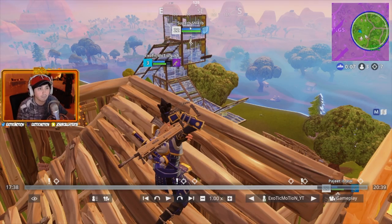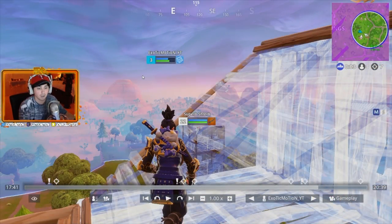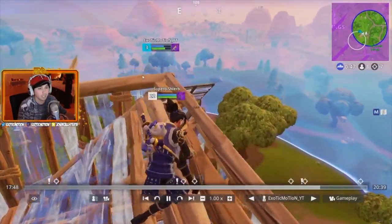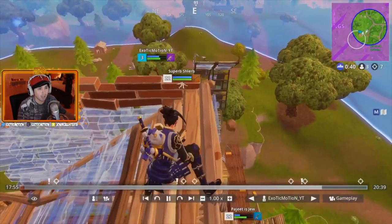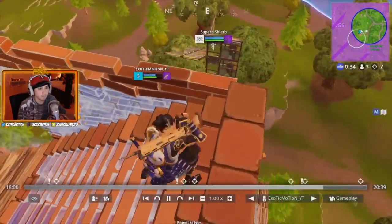That 70 headshot scares him into healing up and makes him chill out, so I can focus his teammate. Now that I hit him for 70, he's literally just going to hide and not rush me - he knows he needs to heal. I focus his friend to give him pressure and stop him from going for high ground. But these guys are dedicated to getting that high ground - super dedicated. I'm going to deny him, I will not let him get above me.